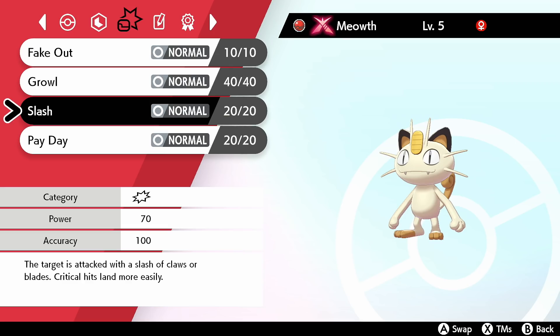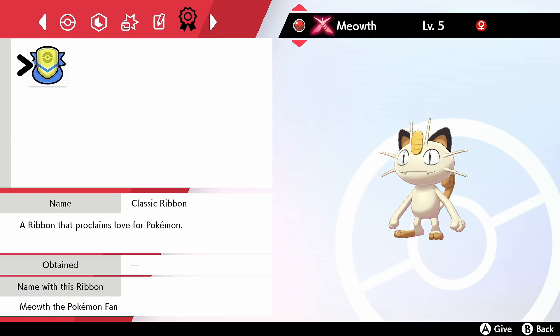Slash is a fantastic move for you to have at the beginning of the game — it's a power of 70 with an increased critical hit ratio. That's fantastic. The official information on this game hasn't come out yet, so I don't know if this is an egg move or just a special promotional move it gets this early. It also has a ribbon called the Classic Ribbon, a ribbon that proclaims love for Pokemon. The name listed is Meowth, the Pokemon fan — I think that's kind of adorable.